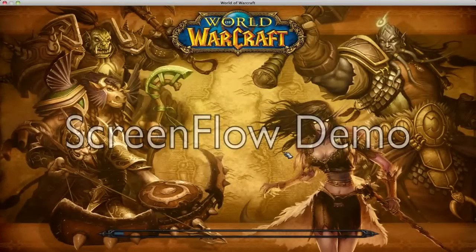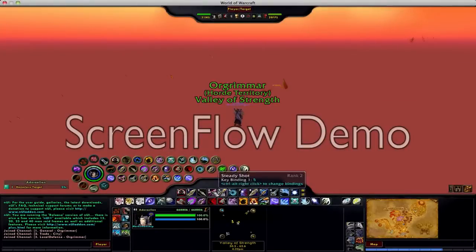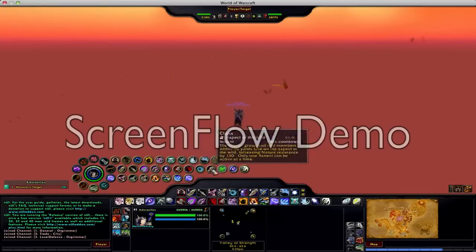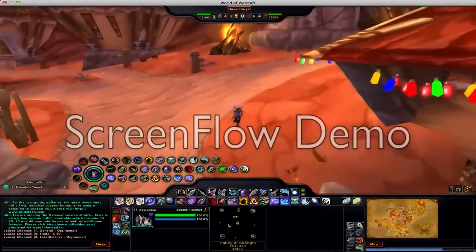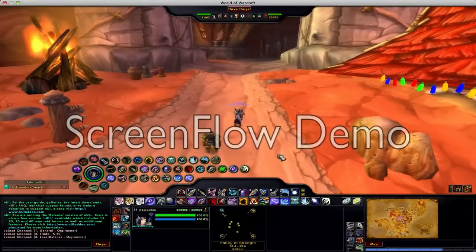You'll see what it looks like in a second. Yeah, so that's all right there too. I just like it better because it's a better arrangement. So, that's pretty much it. Remember, it's called NUI — N-U-I — you can get it at Curse or WoW Interface, I believe.